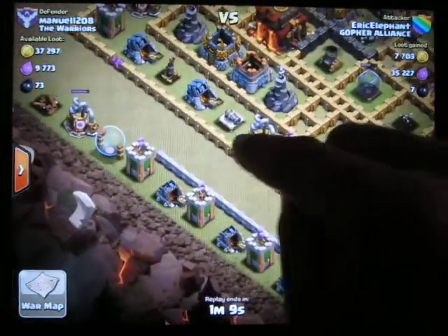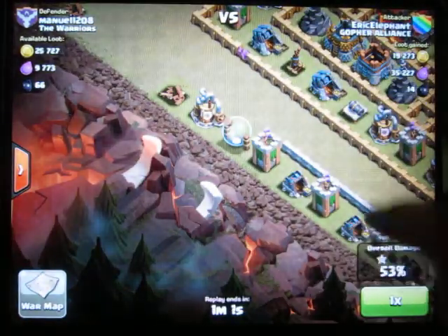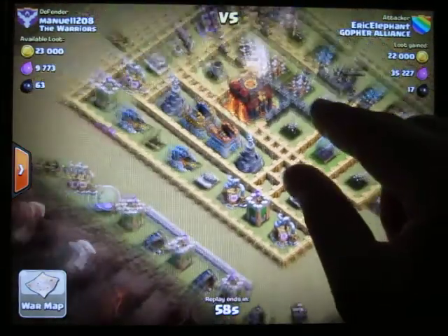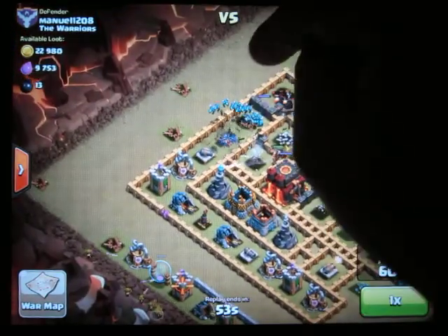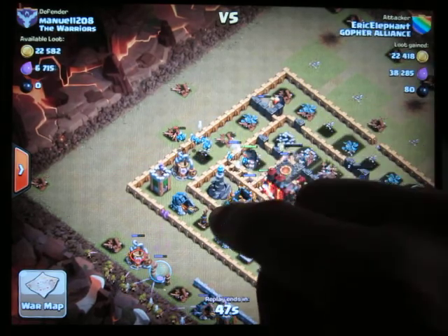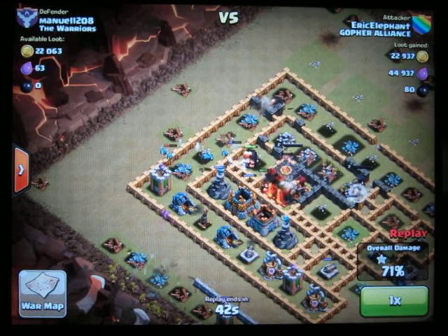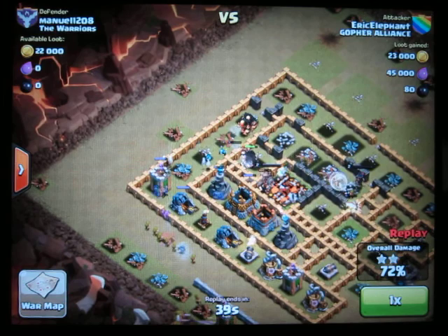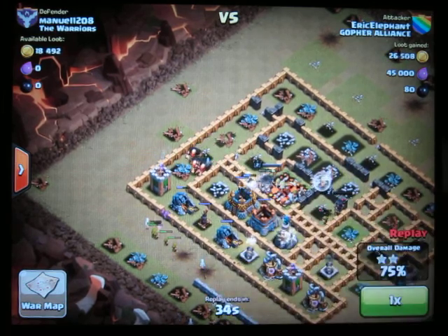I'm going to slam a whole bunch of archers right here and just walk down the line. I don't attack all three archer towers at the same time — since they're giving me this convenient little line, I'll start from one edge and go all the way down. I also send minions on this side after taking care of both air defenses. Once the air defenses are down, the minions become considerably more useful.